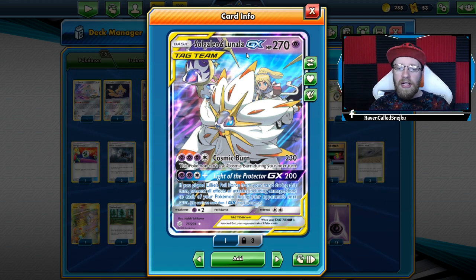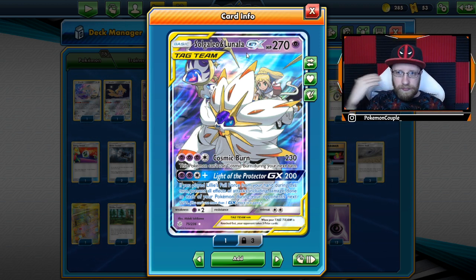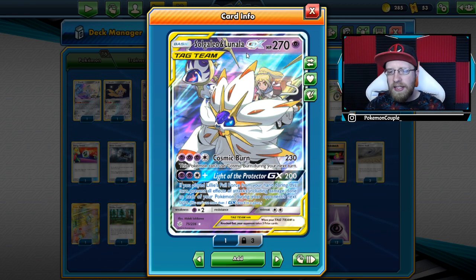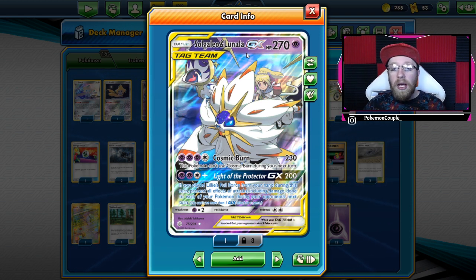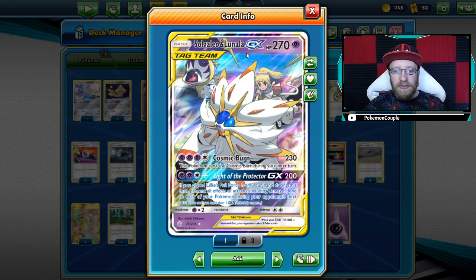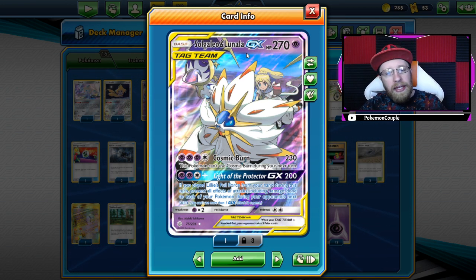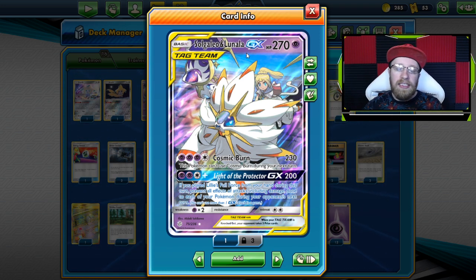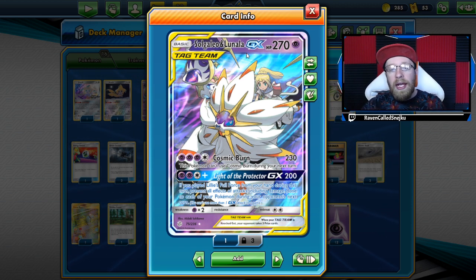So Solgaleo and Lunala — Cosmic Burn does 230 damage, which is literally similar to what Reshiram is doing, right? The same cost of energy with the same text below the attack, the same amount of damage, but a different name and definitely not having a Welder engine. So it is kind of hard to get turn 2 working, but at least we have Light of Protector for 200 damage — and if we use Lillie's Full Force, nothing can happen to Solgaleo and Lunala, which is quite cool.